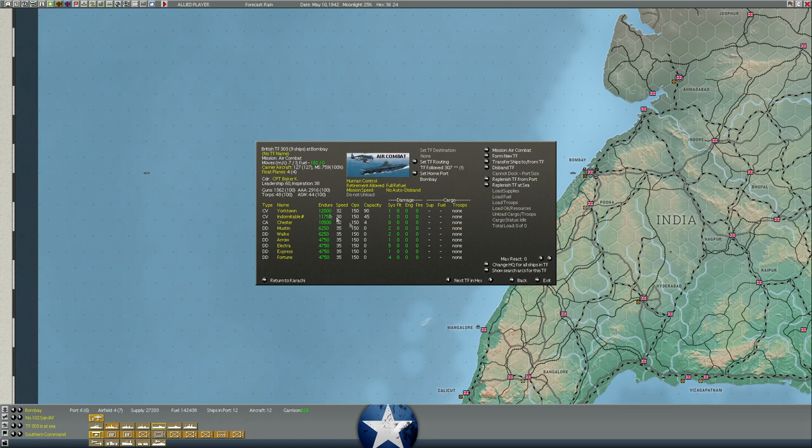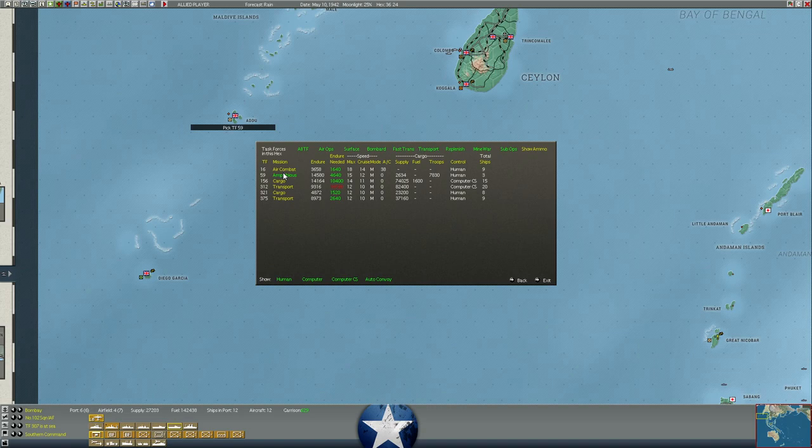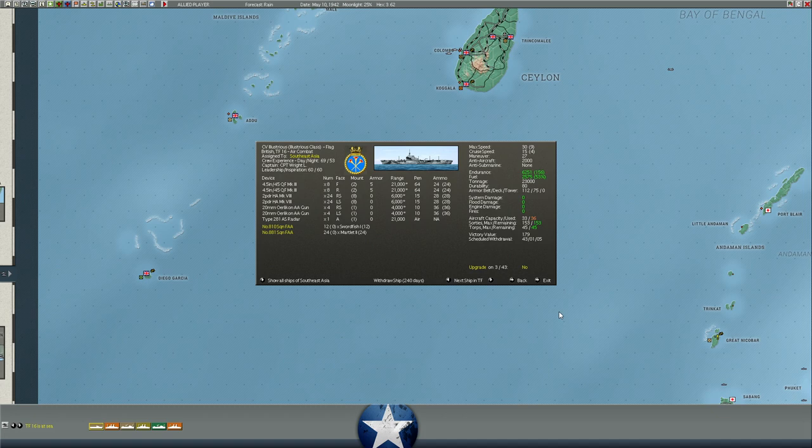The Ark Royal — I don't think she's in the Pacific; I think she was already sunk by this point in history. The British do have a considerable air presence. The Indomitable has to be withdrawn by July of 1942, the Formidable is with us until September of 1942, and the Illustrious is here until January of 1943. The way this works is that certain ships — typically British warships — have to be withdrawn to reflect that this is a global war not limited to the Pacific theater.